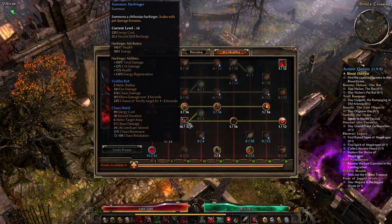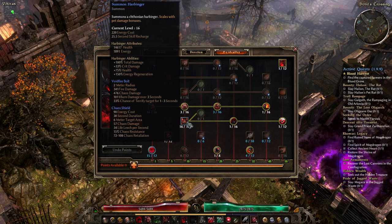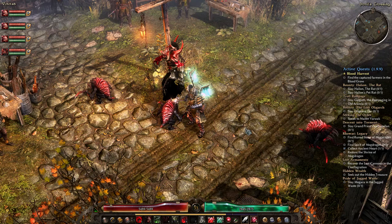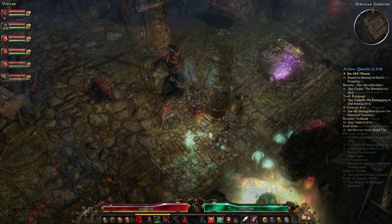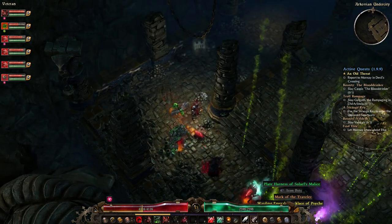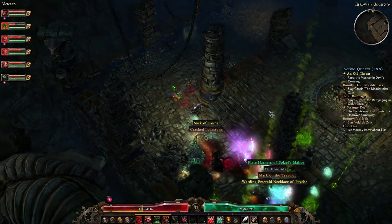The next minion you get is the Harbinger. The Harbinger is a spellcaster minion that deals heavy damage to enemies. His Voidfire Bolt deals considerable Chaos and Fire damage in a 2m radius, and also has a 33% chance to terrify an enemy. He is also capable of buffing you with a Chaos Shield, which provides 15% Chaos resistance, as well as Life Leech, Chaos Damage, and Chaos Retaliation. This buff has a 6m radius, so it will likely buff most of your other minions as well.